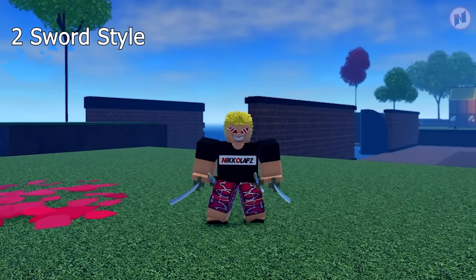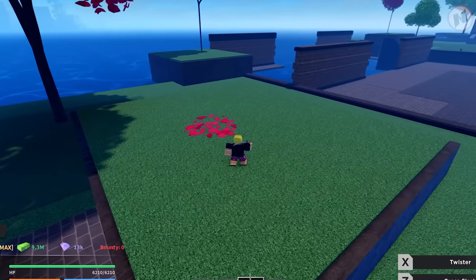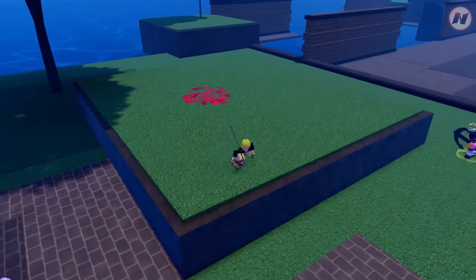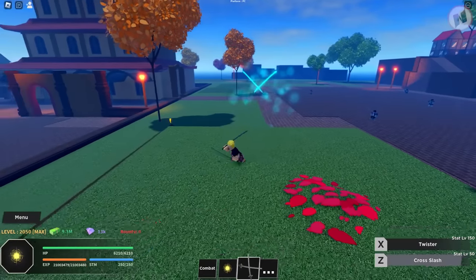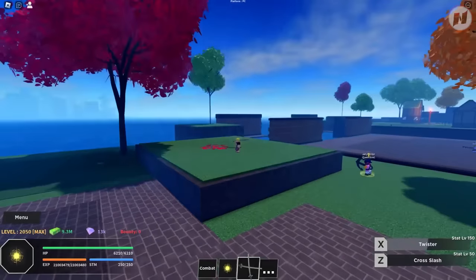Next weapon is Two Sword Style, or Dual Katana, however you call it. There are two moves: Cross Slash — it's long range — and Twister. That's cool, to be honest.